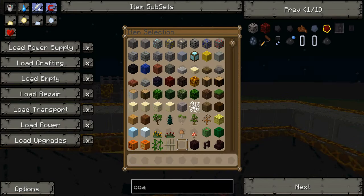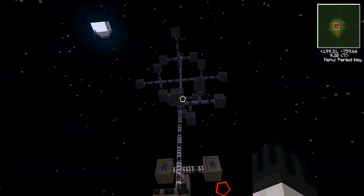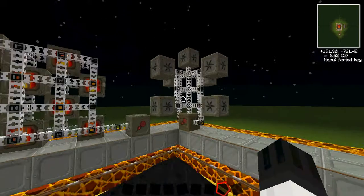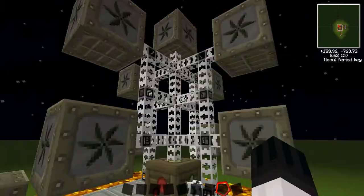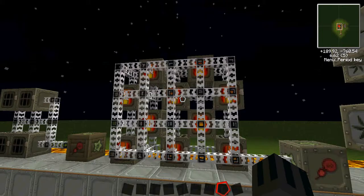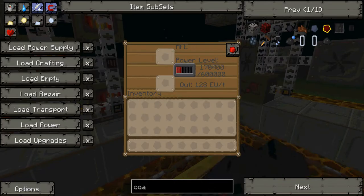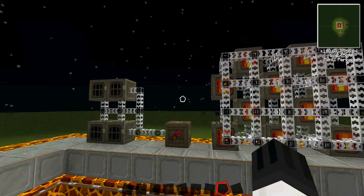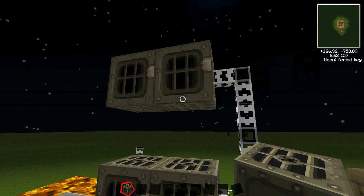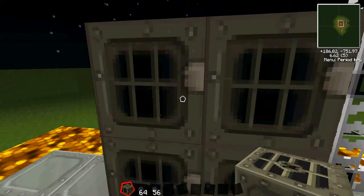Moving away from that, these are the 2 ways I think are the best. This is like if you have a lot of them, which will generate quite a bit of power. And this is if you don't have a lot of them — obviously put them higher, but this is just a quick example of what you could do. And this you can just make a wall of it, like you do with the geothermal generators, and just fill it in manually or do it like this.